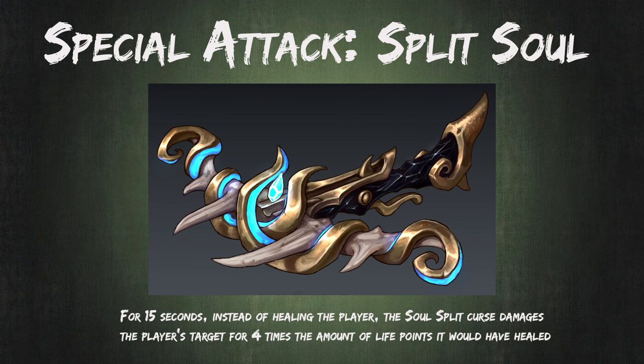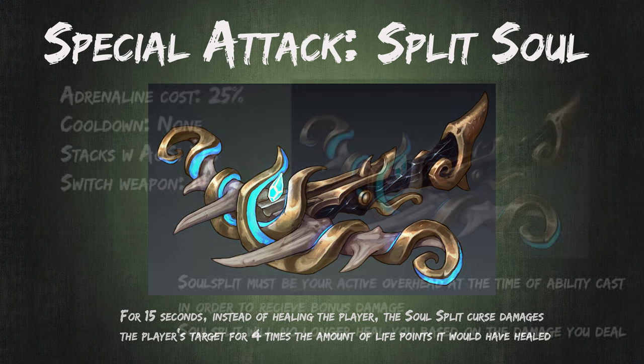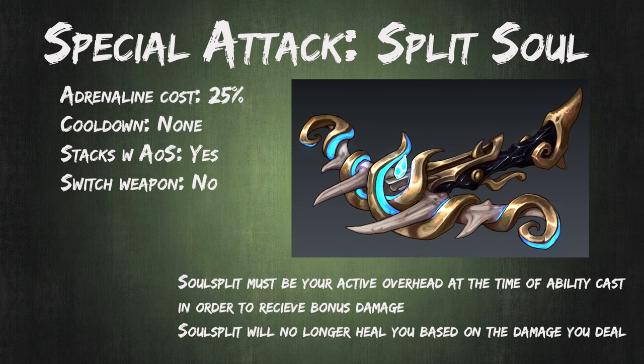By far the most interesting part of this crossbow is its special attack, called Split Soul. For 15 seconds, instead of healing the player, the Soul Split curse damages the player's target for four times the amount of life points it would have healed. This special attack has no cooldown, requires 25% adrenaline, and stacks with the Amulet of Souls. This special attack can be used as frequently as you'd like, but as soon as you switch weapons, the effect will clear, so you have to leave the Eldritch Crossbow equipped. Because it replaces the healing you'd otherwise get with Soul Split, you need to have Soul Split on when you cast an ability to receive the bonus damage.